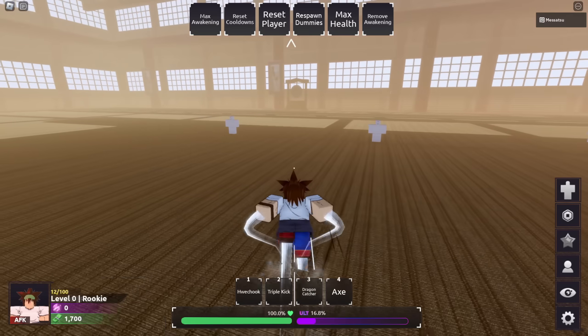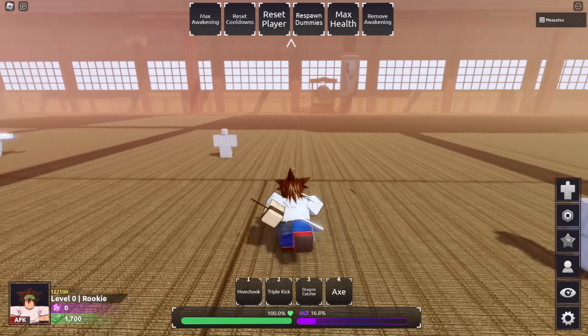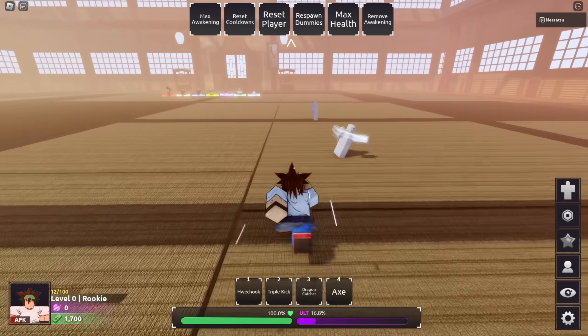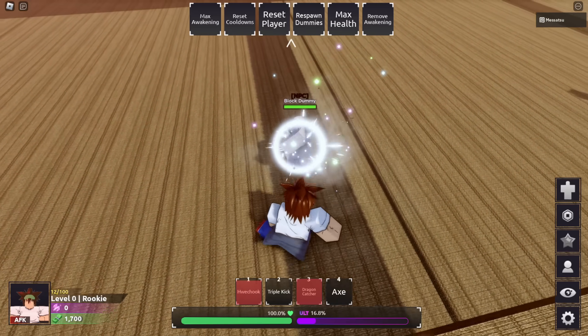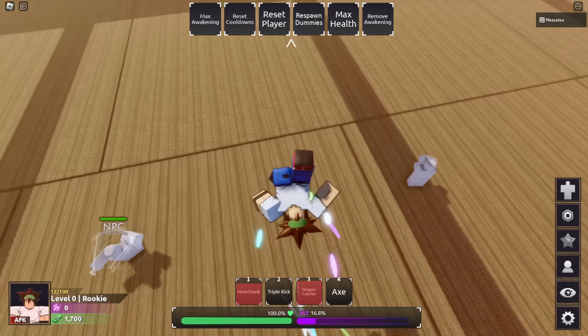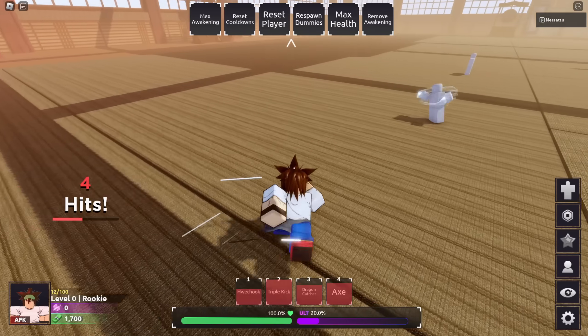I don't know what Guard Break is - where's the Block Dummy? I have never used this game's training mode, so I don't know where anything is. Hyper Armor - what is this? This is the Block Dummy. That was a Guard Break. Okay, I think Axe Guard Breaks. Axe is indeed your Guard Breaker.